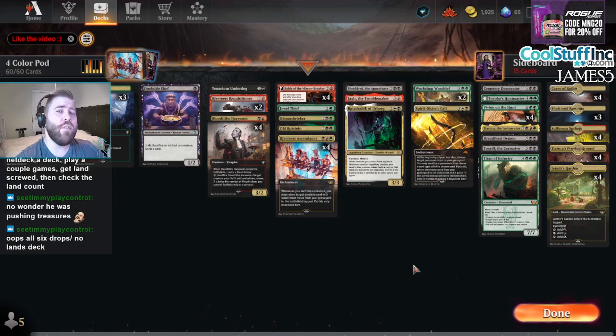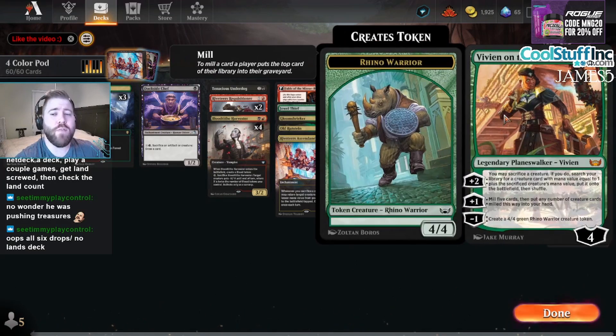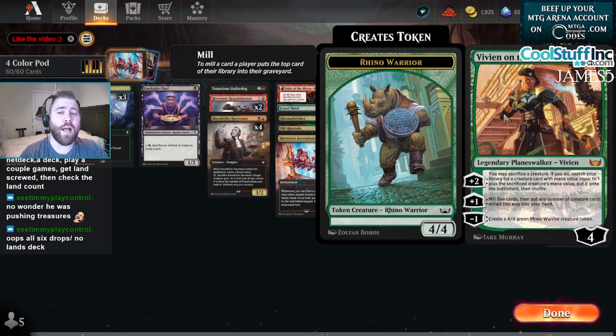Enigmatic Incarnation lets you sacrifice an enchantment to get a creature out of your deck with one more mana value. The card that does that in Standard is Vivian on the Hunt — a six-mana, four-loyalty planeswalker. Her plus-two lets you sacrifice a creature, then search your library for a creature with mana value equal to one plus the sacrificed creature's mana value and put it on the battlefield.